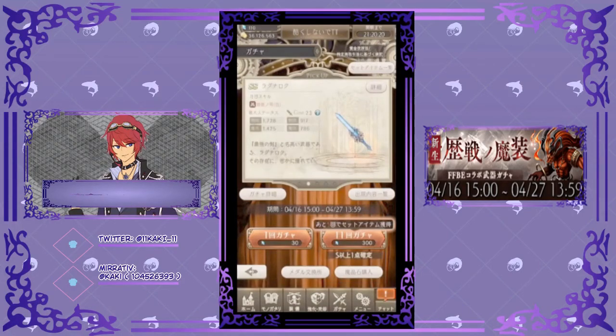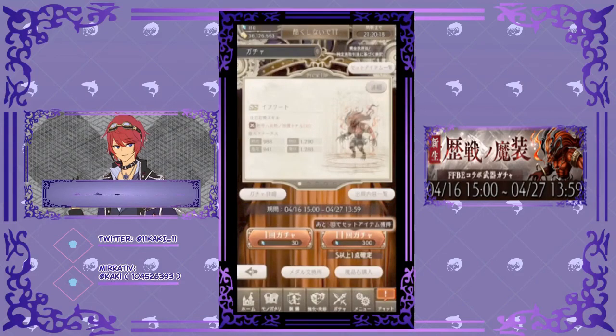So Ifrit: preparation time 10 seconds, duration 20 seconds. First skill is massively increase the effectiveness of fire skills for all allies by 45%. Second skill is Combustive Blessing 3: preparation time 80 seconds, duration 120 seconds. Skill for that one is massively increase the effectiveness of fire skills for allies.